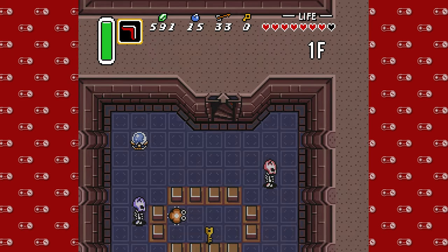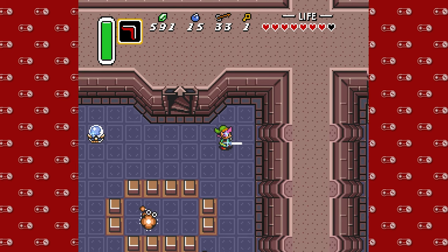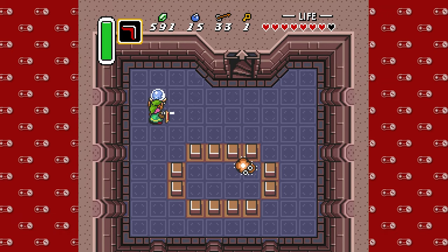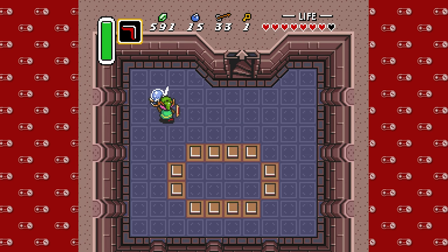So welcome to the Tower of Hera. This is a dungeon that features a lot of crystal switches, a lot of blocks, and a ton of Moldorms. It's kind of light on the enemy front — not really a ton of baddies to deal with, which is really convenient. But we're gonna be seeing a theme of Moldorms in this dungeon.